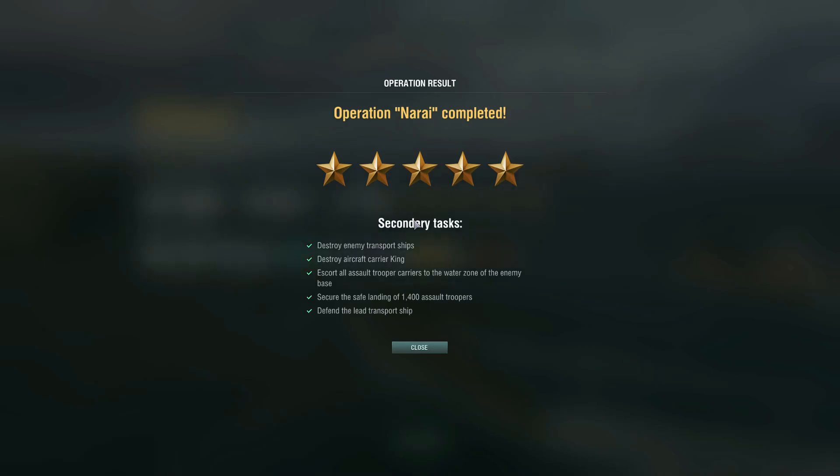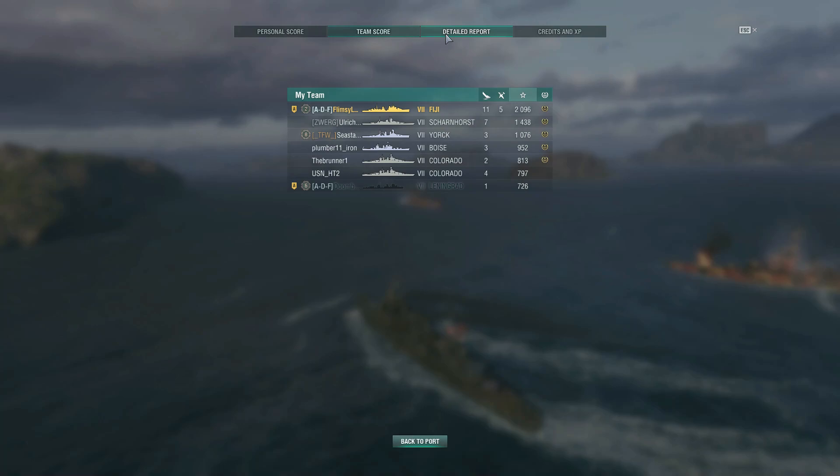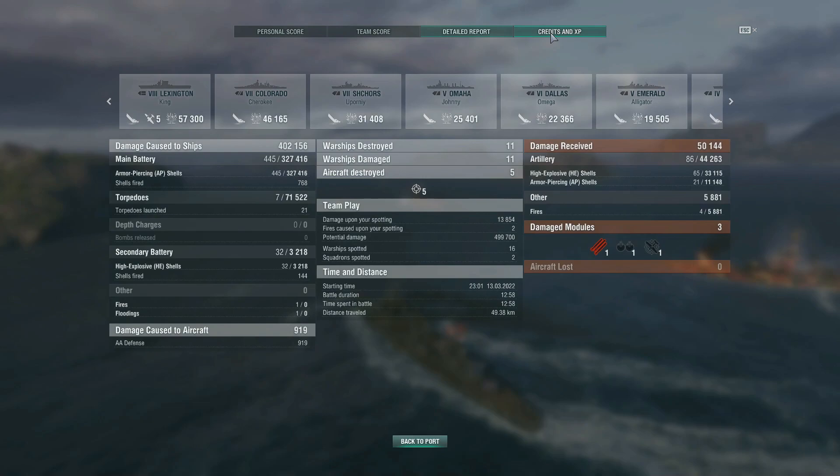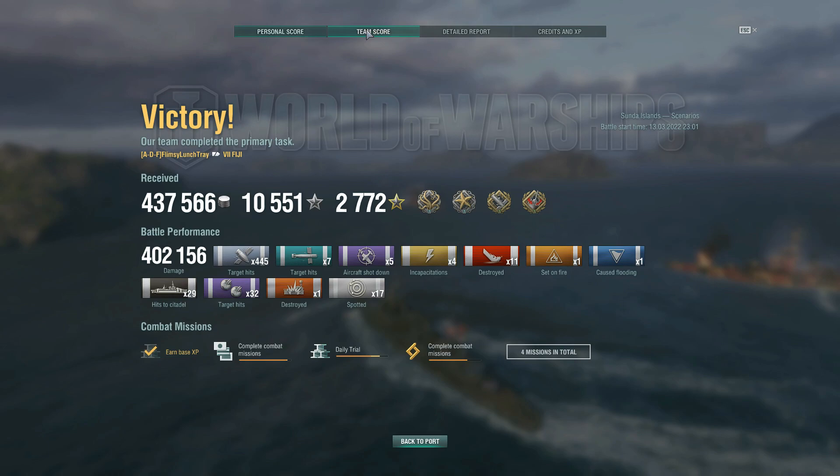Looking at the post-battle results, we are going to 5-star — that is fantastic. We're going to get over 400,000 damage, 445 shell hits, 29 citadels, 11 destroyed, seven torpedo hits, and we get some achievements in there as well. I can't quite remember the name of all of them since I don't play ops enough. We're going to get over 2,000 base experience and top the team. Good work by our team overall. It's nice to have a team where we didn't lose three or four before we get to the harbor. Here you can see the damage layout, and with a premium account you can see where we ended up here on Narai. Glad I had the post-battle results at least for this match.